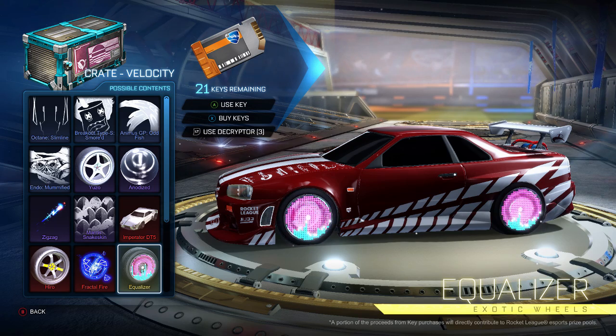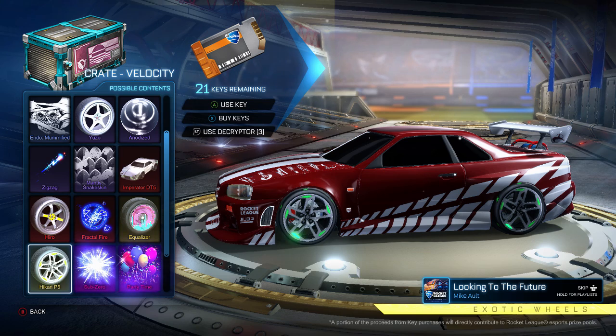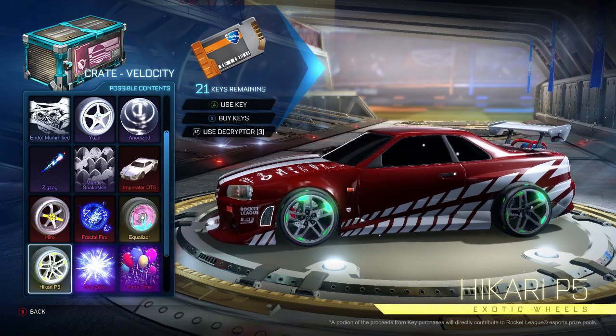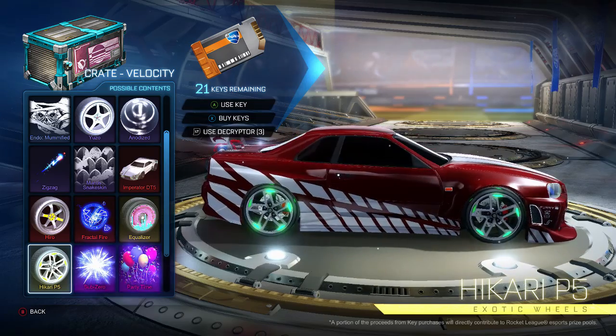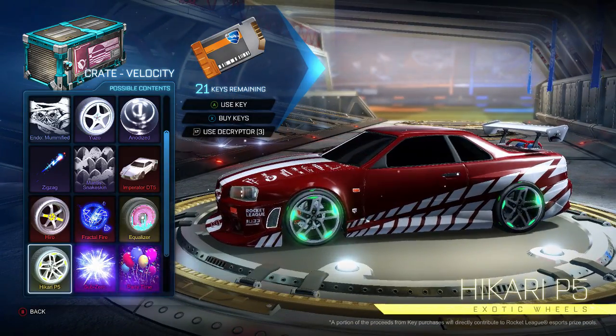And then we've got the Hikari P5s. When I first saw these from the spoiler picture, I was a little let down because it didn't seem like they had a whole lot going on. But as I watched the animation on these wheels, the animation is probably one of the coolest ones we have — essentially two patterns going around. These are another very clean wheel that I would love to see painted. I think they're going to look really good on a car that doesn't have the entirety of the wheel enclosed. If I had these painted white, I would be using them. I'm really becoming a big fan of clean wheels, and these two exotic wheels are really awesome.